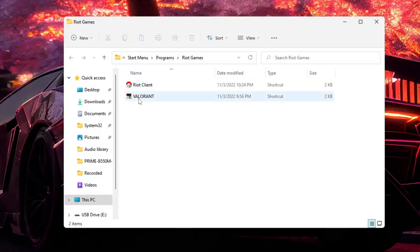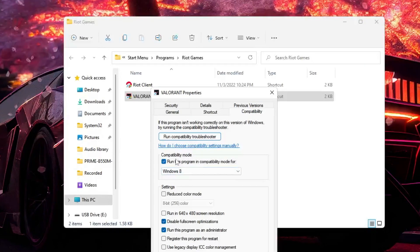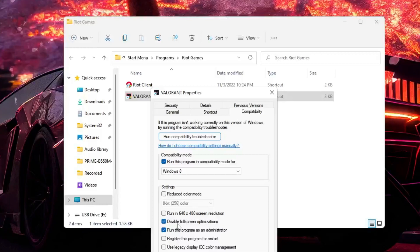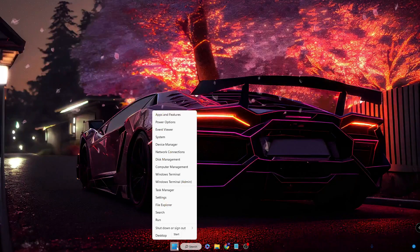Then click 'OK'. Do the same with the Valorant icon — right-click, choose 'Properties', go to 'Compatibility', and make sure the option is set to Windows 8, 'Disable full screen optimizations', and 'Run this program as an administrator' are checked. Click 'OK' then close it.